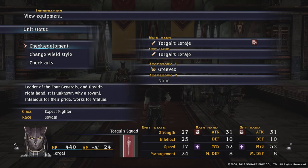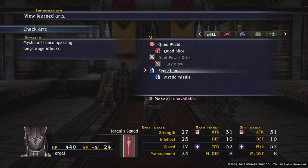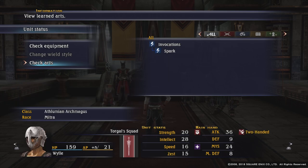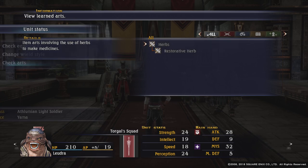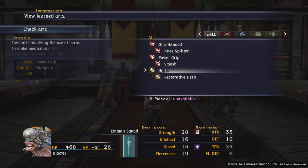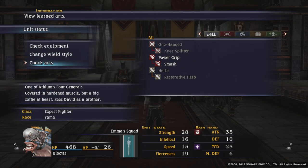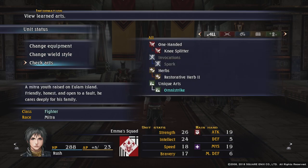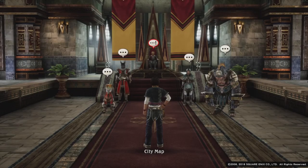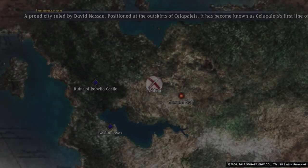Again, what I like to do is consider the strength of the entire party and observe my stance carefully before making a choice. I like to keep Blockter in power grip, but you can put him in one hand if you like. And that's that done — on to Dillmore, where Rush will learn to time shift.